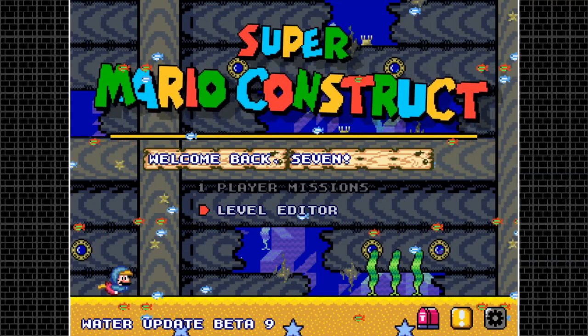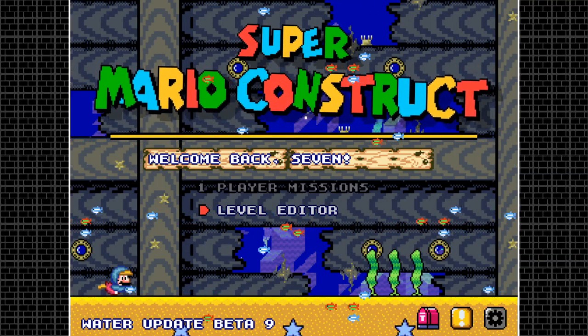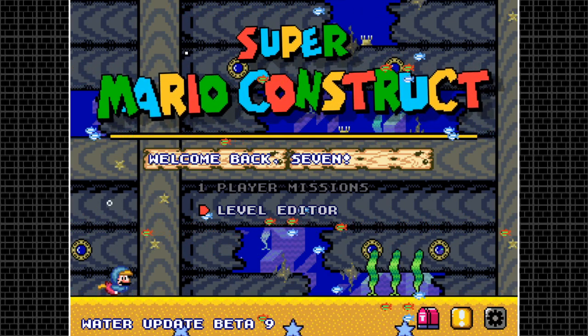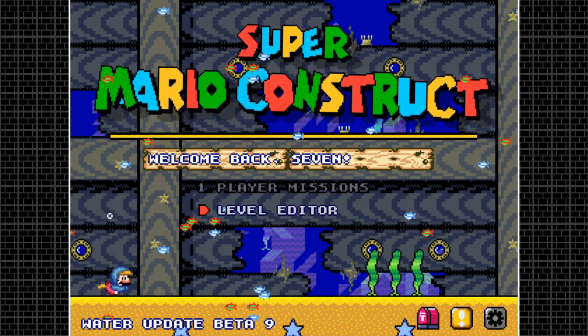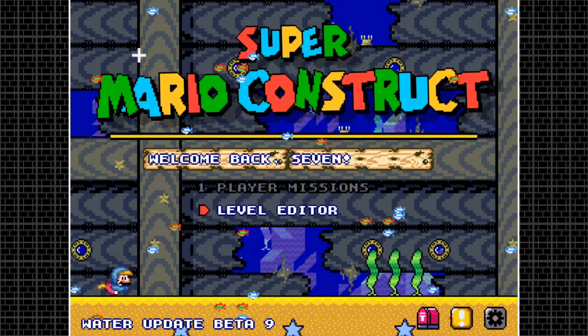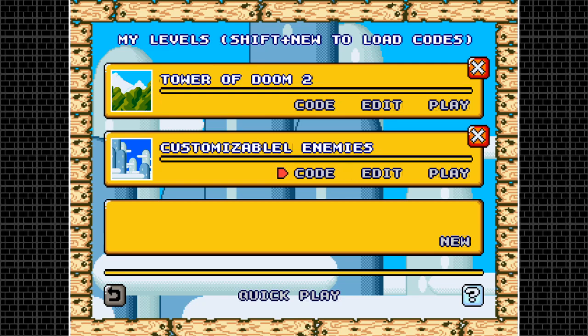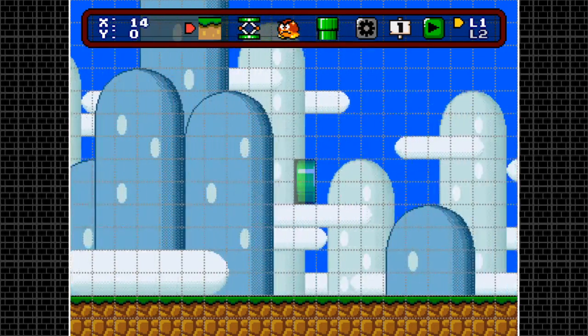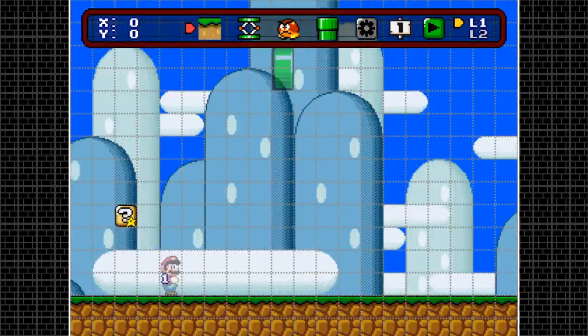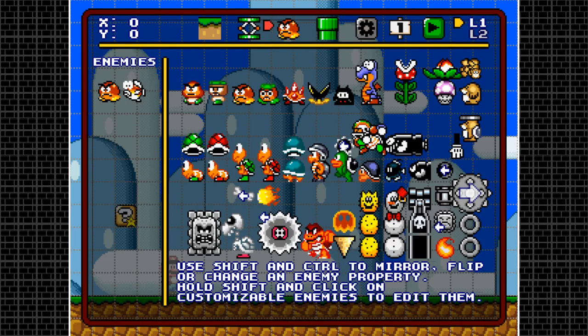Super Mario Construct got a lot of new enemies, especially with this new water update. To show you all how to customize every single one of them, it's gonna be a really long video so let's get started. I already created a nice little level here called 'Customizable Enemies.' Let's go to the third icon from the editor tab and go from top to bottom for simplicity.